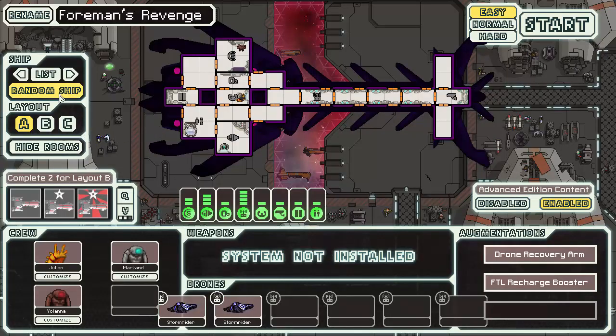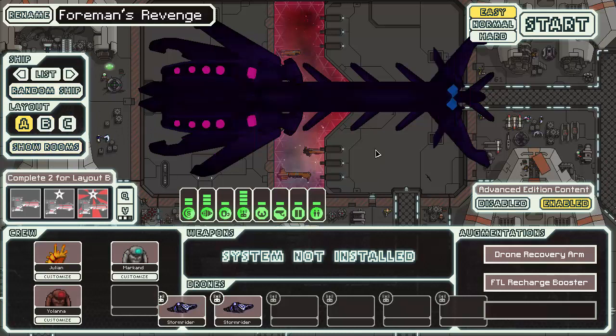Foreman's Revenge. I'll hide the rooms for you first so you get a good look at that. This is always a fun part - let's see if we can find out pieces from other ships. I'm definitely seeing a good amount of Lanius stuff, namely the spikes on both ends. This part is probably from a Zoltan ship. Maybe this is from a Federation cruiser, not entirely sure. Pretty dark purple ship.